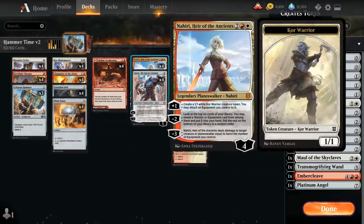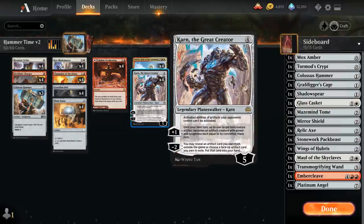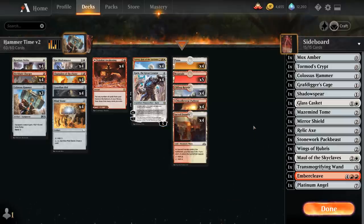We've got 4 copies of Nahiri, which did get a little weaker since we have fewer equipments and warriors in the deck, but still quite powerful — the plus 1 lets us equip Hammer for free, and the minus 3 can also potentially clear a blocker, especially if we get multiple equipment out of the sideboard with Karn. Speaking of Karn, we have 15 cards to search from our sideboard, giving the deck a ton of additional utility.